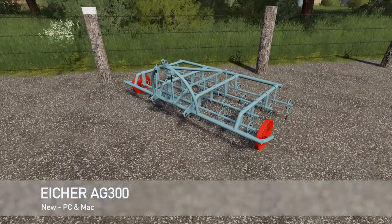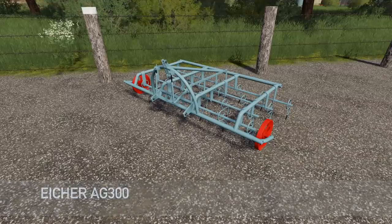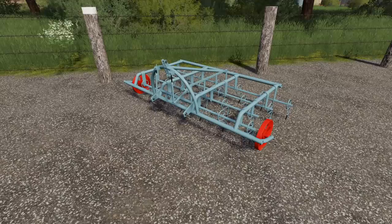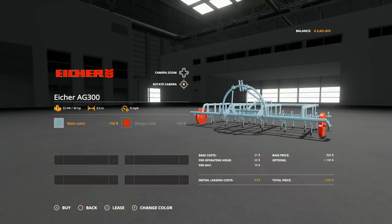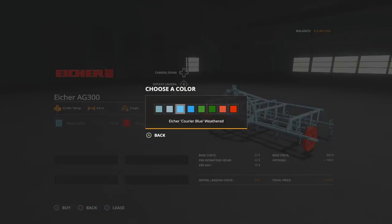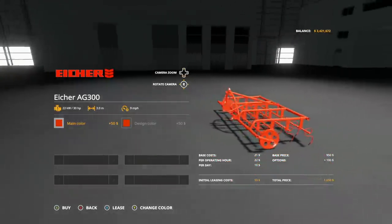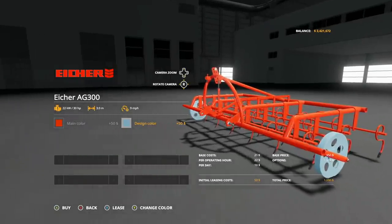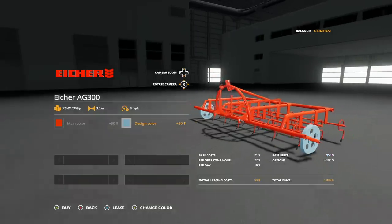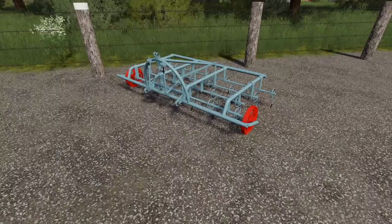Unlike the console mod, the new PC-only mod today can be customized. This is the Iker AG300, by Monoliker and LS Mod Company — very well-known names in the community. We've got two customization options: main color with multiple blues and greens, plus lighter orange and red shades. And design color for the wheels — you can make them match the main color or not. It's a three-meter cultivator, so just keep that in mind.